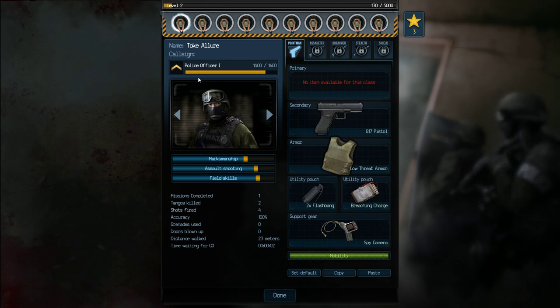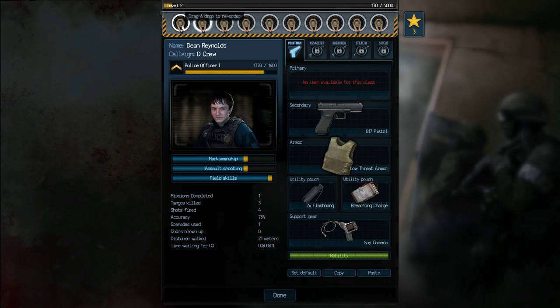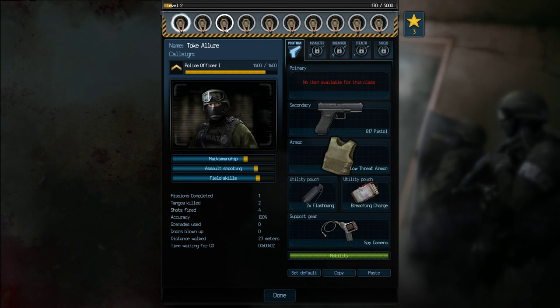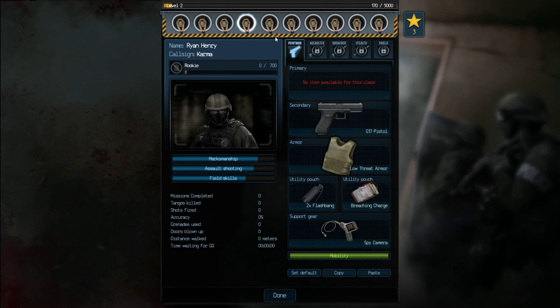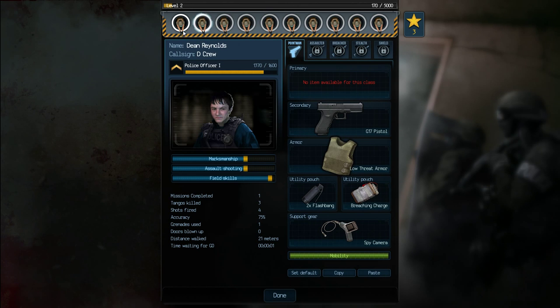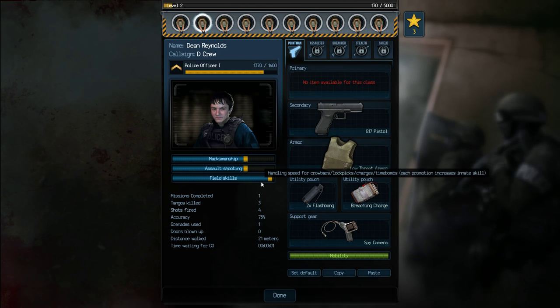As we play with these characters, they're going to be gaining police officer ranks. The two characters that went through the first mission are both Police Officer 1s, while all of the other characters are just rookies. You can change up which characters are going to be going through the different single missions to gain more experience. Characters also have different natural inclinations as far as starting stats are concerned. These two characters actually don't have the best marksmanship or assault shooting skills.